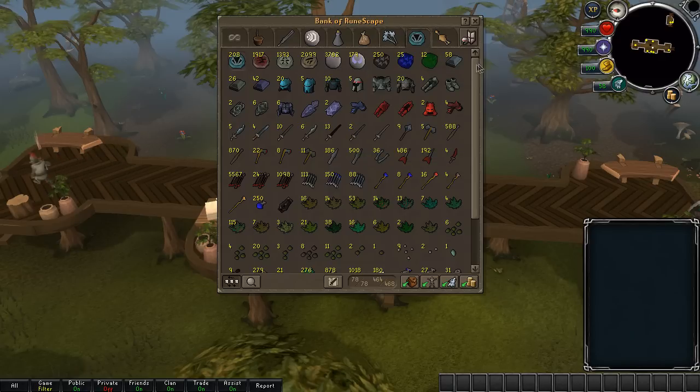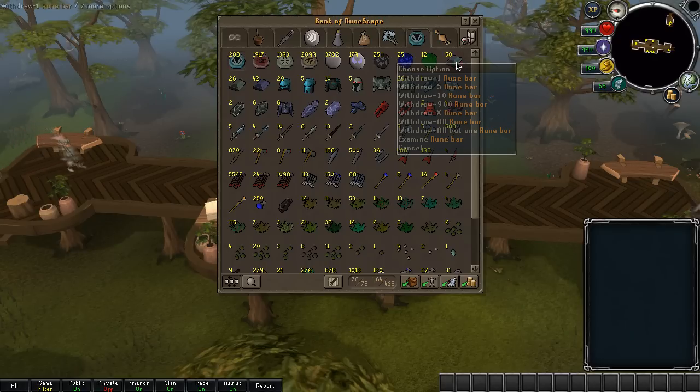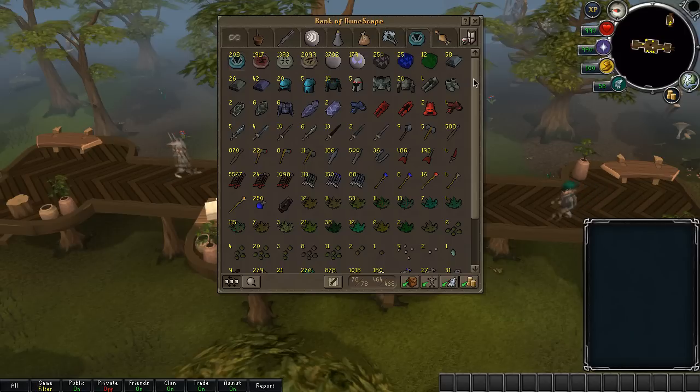From dragon tasks of course, and some rune bars — I believe I had like 50 noted ones from steel dragon tasks. That's quite cool actually, it's worth quite a bit for a single drop.